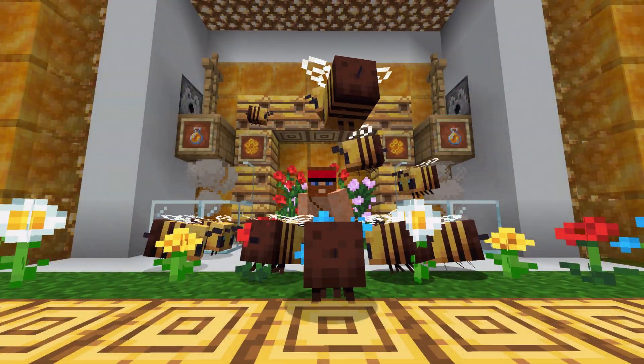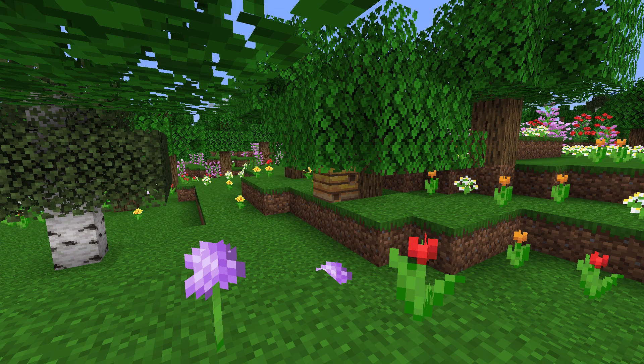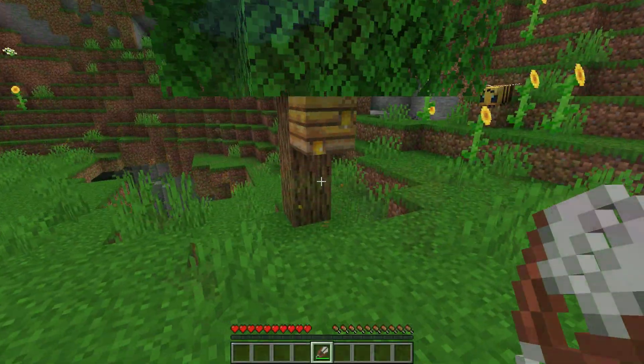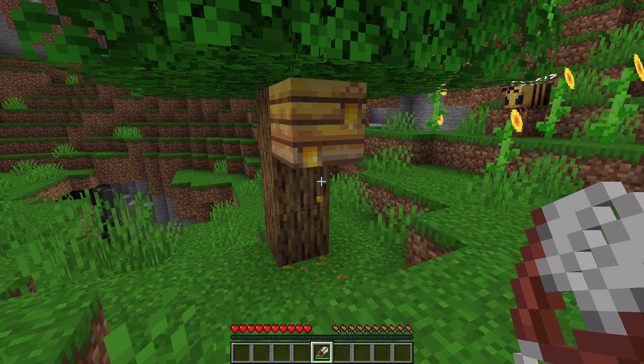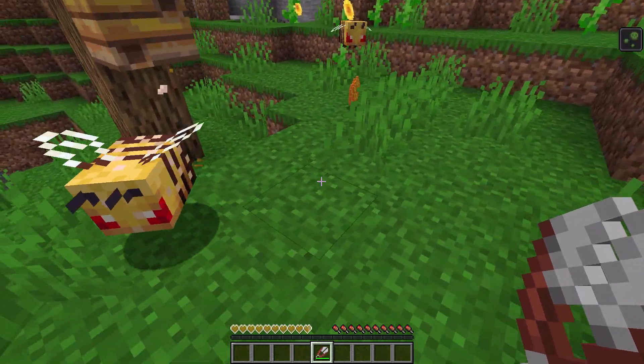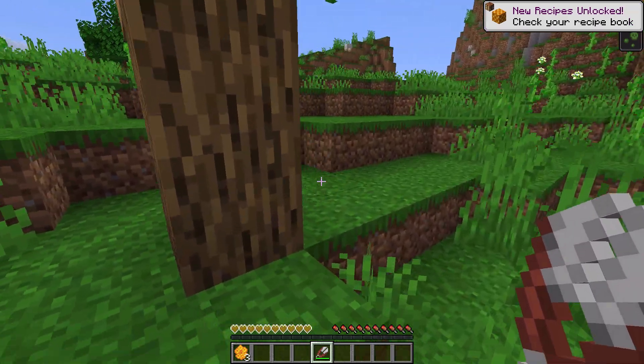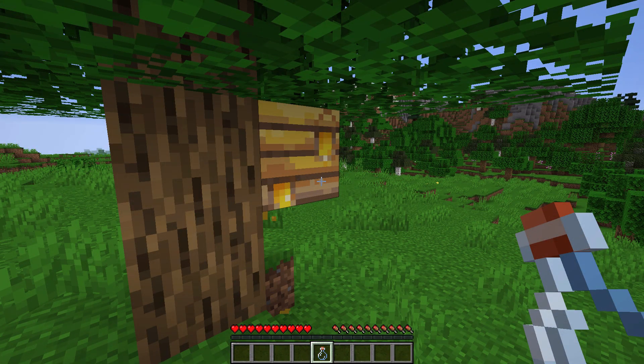Now more on the bee related items. Bee nests spawn naturally in flower forests, plains and sunflower plain biomes. When right clicking on a nest with shears, you can harvest honeycombs. Honeycombs are used to craft bee hives, which serve the same purpose as a bee nest.